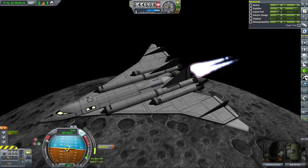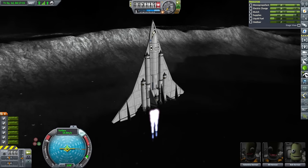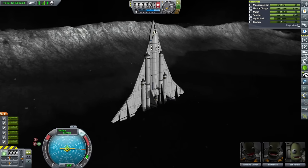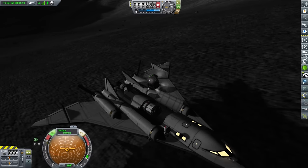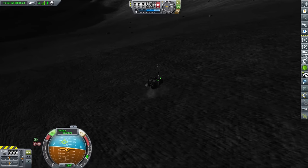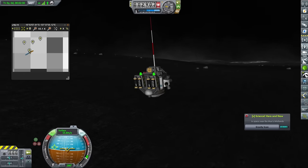For our first mission, we're sending our Angel SSCO with a remote-controlled probe to perform some contract readings on the surface. The probe might be slightly inspired by Star Wars, but basically it's a science container with a monopropellant tank, a bunch of batteries, science instruments, and an antenna all slapped together. It's a small little contraption that is fun to fly. Nevertheless, it's not something we can leave on the surface and reuse later, since once the monopropellant runs out, it's pretty much useless.